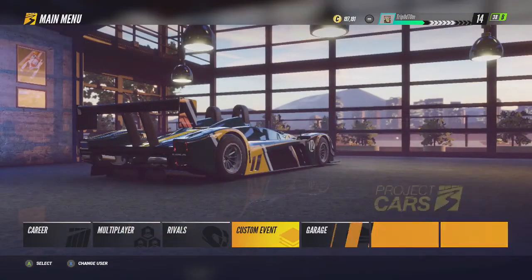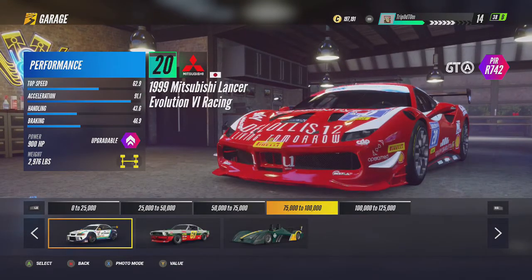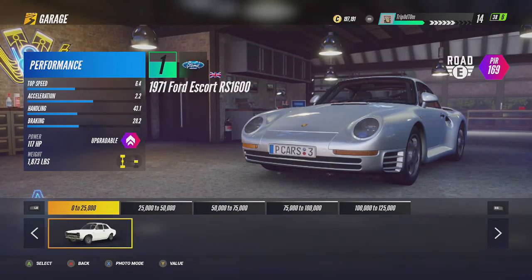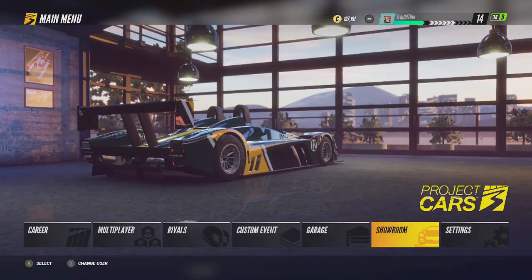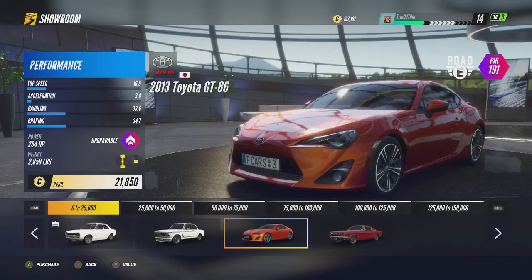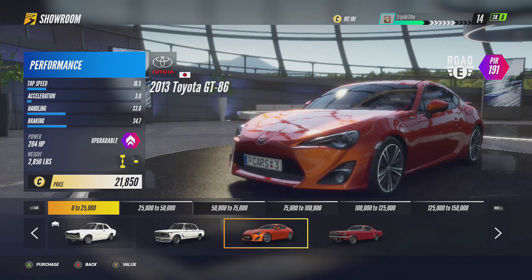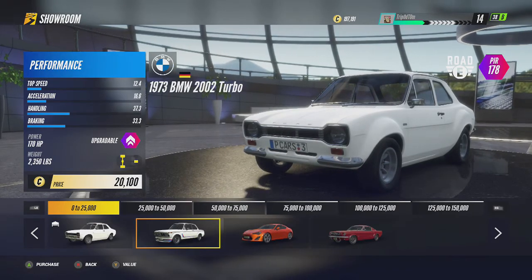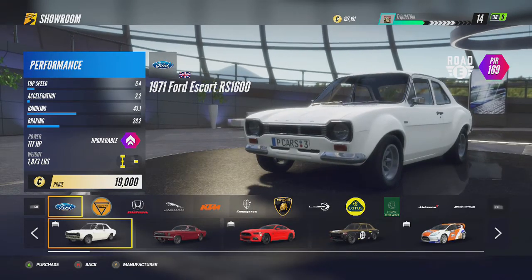We've got a whole bunch of cash now, so I'm just going to run through the cars I have. I have one here, these three, these four, a whole bunch over here. I think I have about 17 to 20 cars so far, so I'm going to buy a whole bunch more in the showroom. Every day you also want to check your daily deal. My daily deal was this car for like 14K, which wasn't bad. What you want to do is press Y on these cars to organise by value.